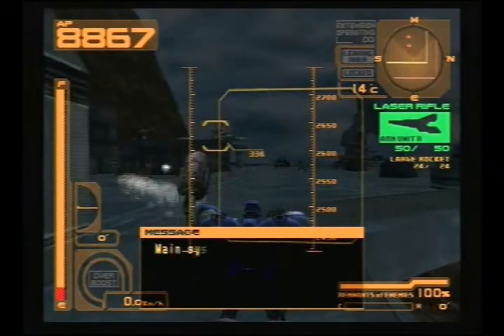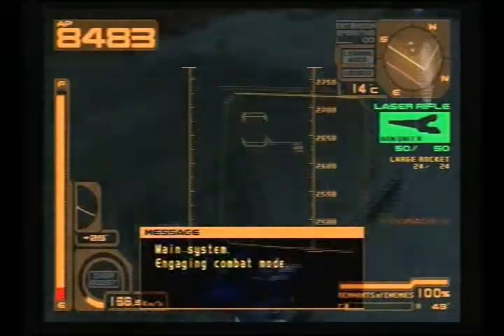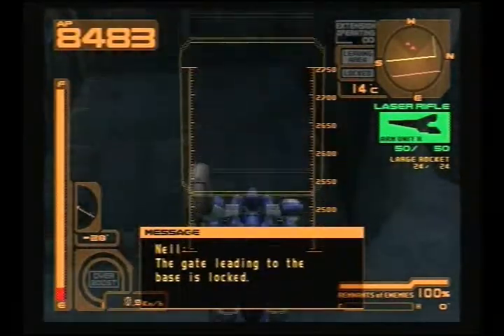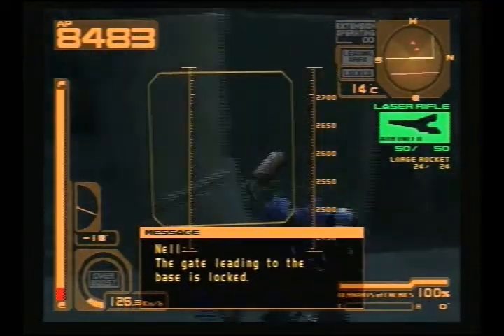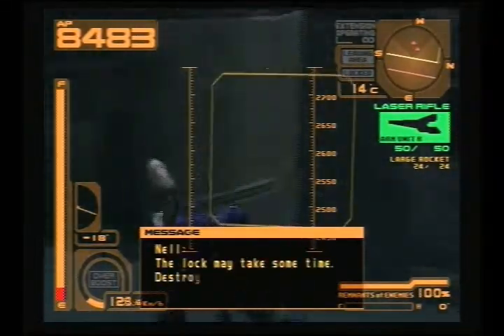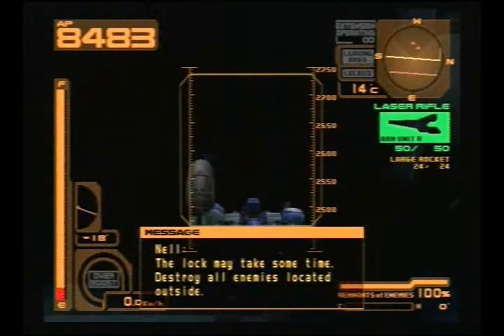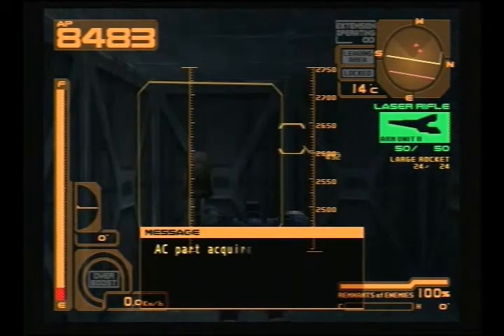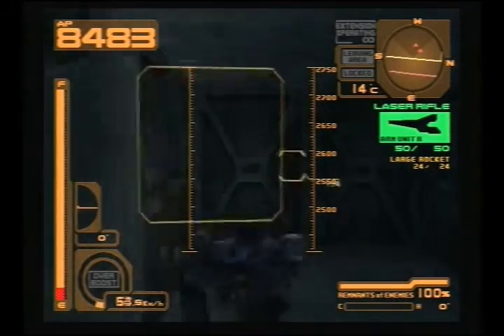This next one is fairly straightforward — it's in the Mission Destroy Radar Base. In one of the same containers you found a part in Infiltrate Radar Base, there's going to be another part. It is a back missile launcher, which is actually a very useful part that you'll see me use a couple of times getting the next few parts. You don't have to complete the mission once you get the part, so you can feel free to quit. You'll come out in the red on credits, but it doesn't really matter.